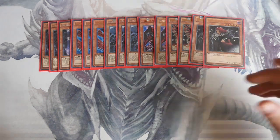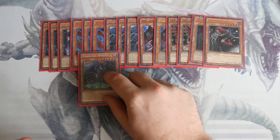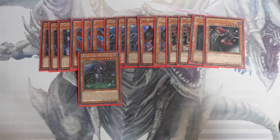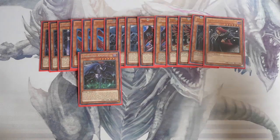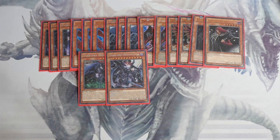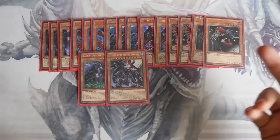I always preferred Vanity's Ruler over Ixchel purely because you could still special summon and your opponent couldn't. We wrap it up with one Dark Lord Enchantress — you discard this card and one Dark Lord card, target one Dark Lord card in your graveyard, and add it back to your hand.